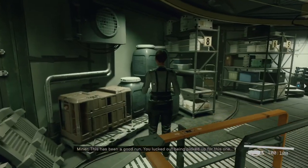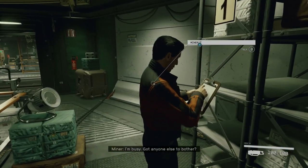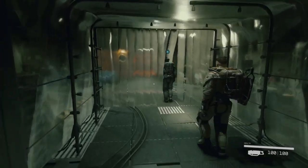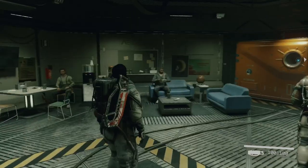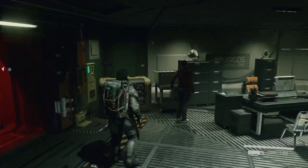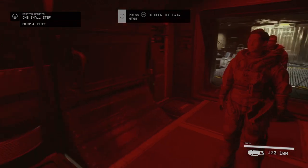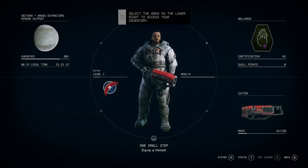This has been a good run. You lucked out being picked up for this one. I'm busy. Oh, sorry. We woke up a little bit sassy. I like that you can't change points of view that easily. Equip a helmet — I need to open the data menu. Select the area in the lower right to access your inventory. OK.